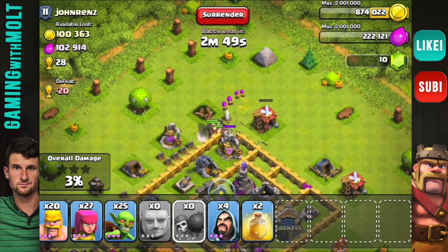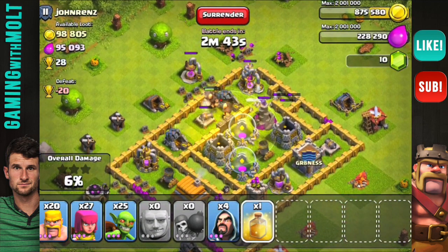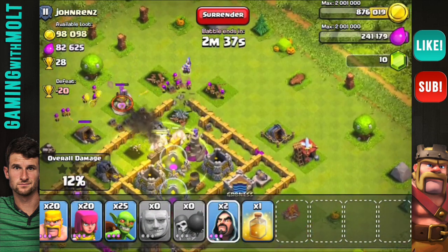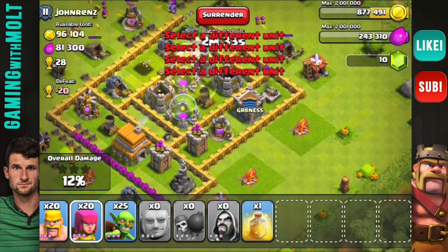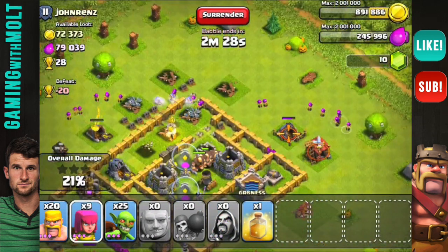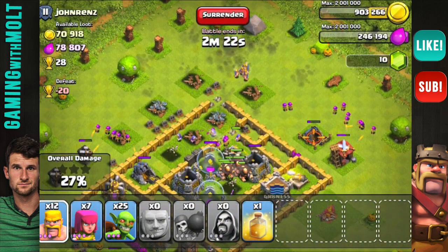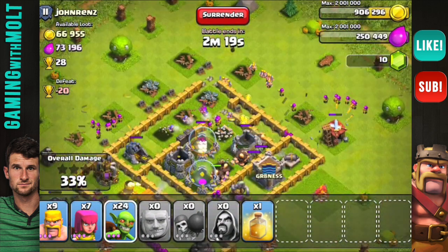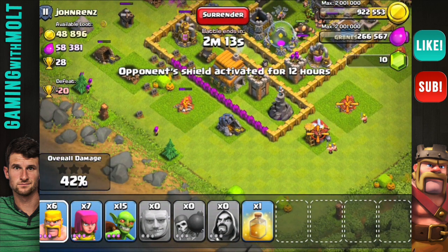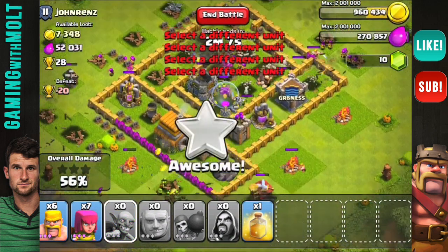Hopefully a couple more wall breakers will run in there and get them through. Once my giants start taking a little bit of damage I'm going to drop this heal spell right there, so that as they work their way into that wizard tower they'll continue being healed. Spell placement is very important in this game — it is so crucial to using a spell effectively. My giants are working their way in as well as my goblins, and I'm going to distract that wizard tower with those barbarians.